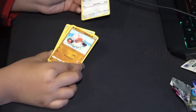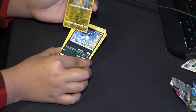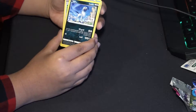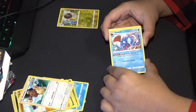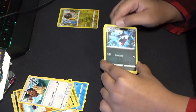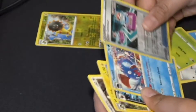Oh, what is that? We got a Heliolisk — okay. There has to be an easier way to open this. We got Huntail, we got a Fire Energy, we got Sharpedo, and we have another one of these which I cannot pronounce. Is it a shiny? No, this one's not shiny, it's regular.